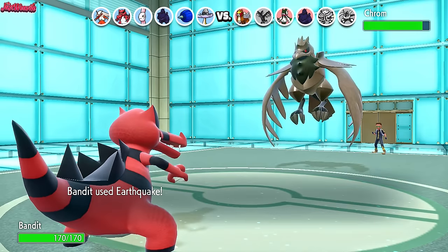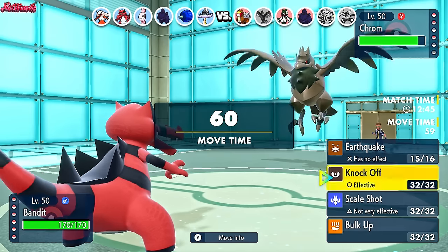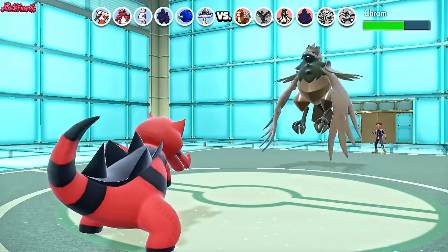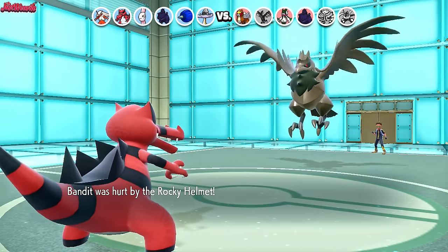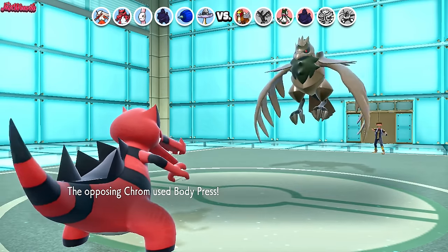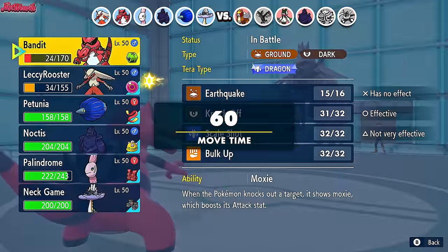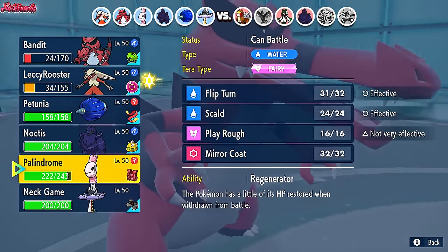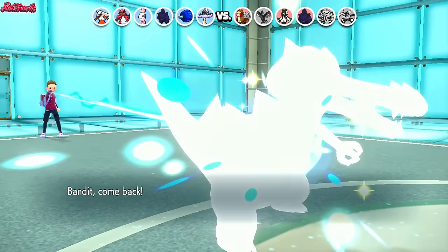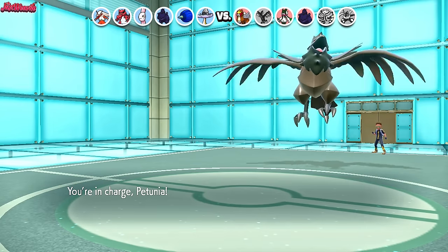I'm going to go for a Knock Off now — just get rid of their Rocky Helmet and do a bit of damage. Knock Off comes through, does a bit of damage, we get hit by the Rocky Helmet, and it knocks off their Rocky Helmet as well. They then go for Body Press — so they are a Body Press variant, which is good to know. We did live that, which is great.